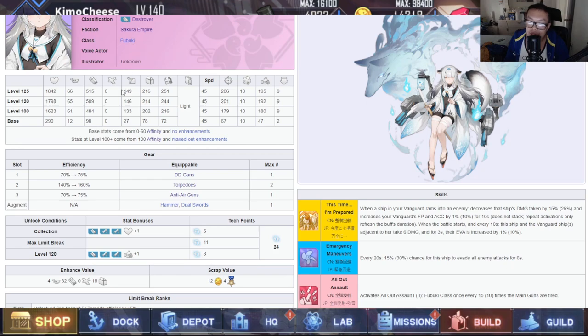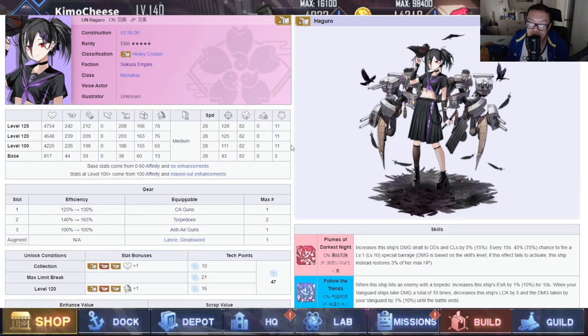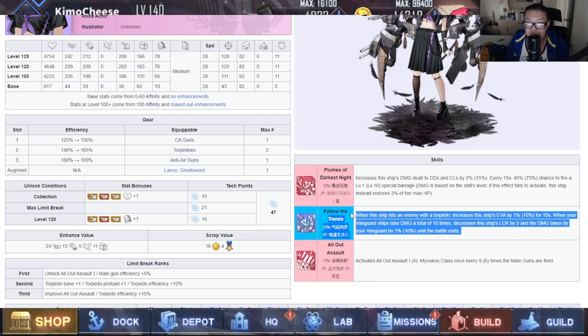Miyuki: a regular DD with an interesting evasion skill, but the 30% activation chance and the fact that she doesn't torpedo much makes her kind of a whatever ship. Haguro: a heavy cruiser that can be nice for new players, but you've got to get hit 10 times. If you're a new player, you probably don't have the funding to keep ships alive well, so taking damage 10 times may be detrimental without sustain. Definitely invest in a healer — like an Akashi, Vestal, or Unicorn — if you want to get maximum value out of the damage reduction skill.